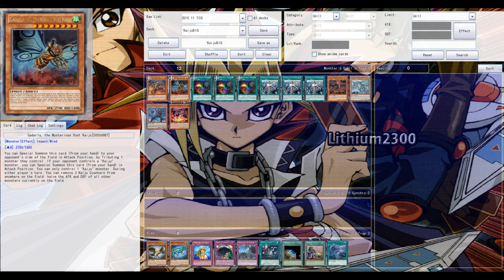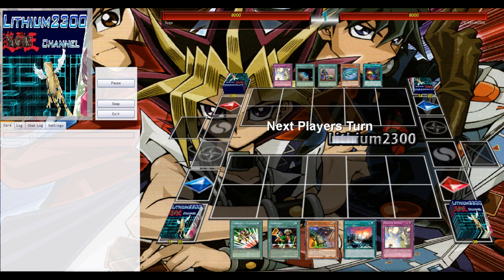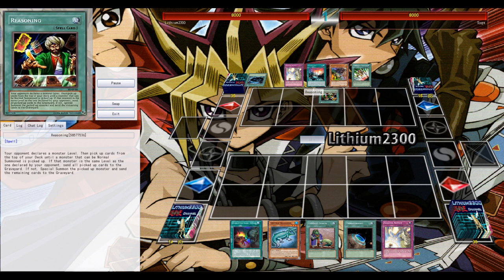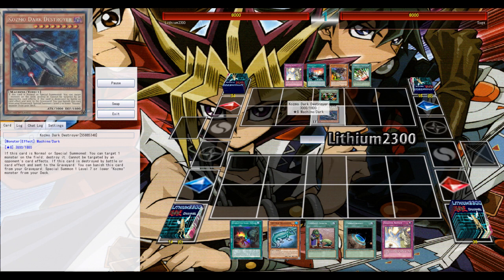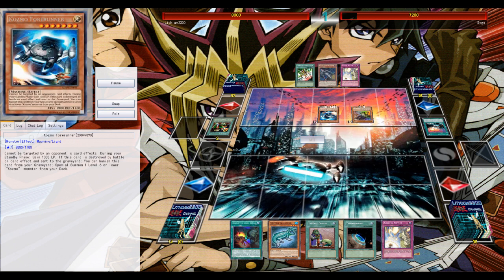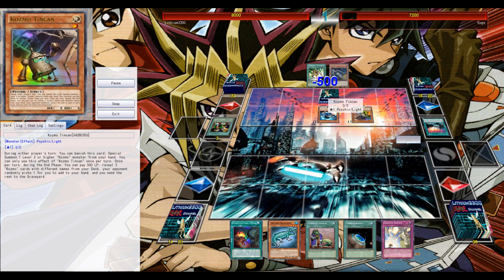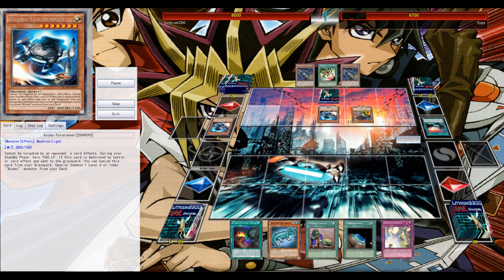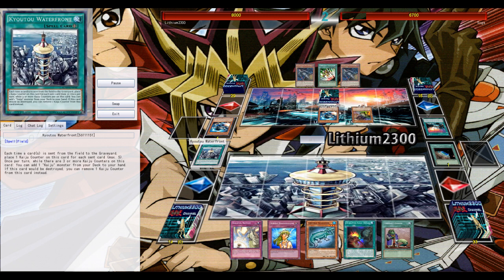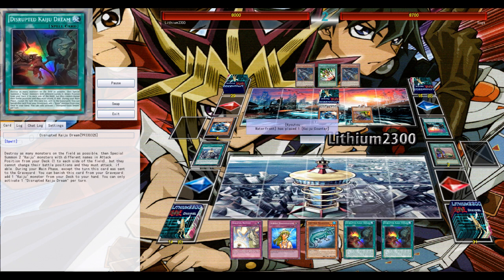Now for an example duel against Cosmos. Just testing things out — cards were just released today and are still a bit buggy on YGOPro. The opponent starts with Cosmos and gets a Forerunner on board. I should have called eight earlier with Reasoning. Anyway, Terraforming into Kaiju Water Seafront — the field spell which is pretty much the MVP of every Kaiju deck.